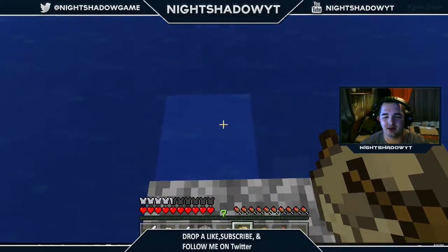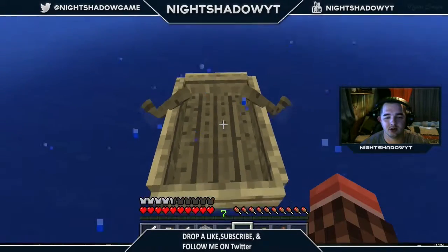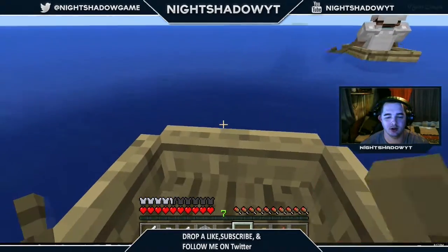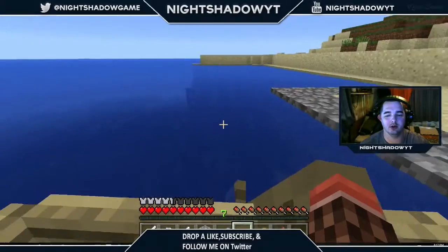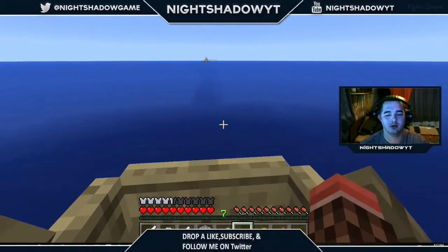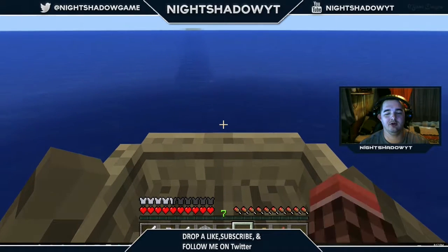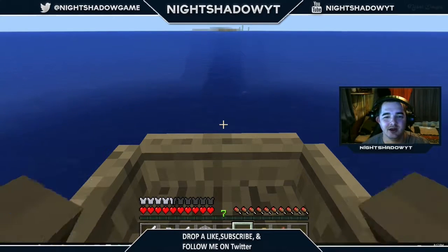How do I get into the boat again? I think you just right-click. Yes! Okay, how do I go forward? W, A, S, D — or just A and D. Yeah, A and D. I need to actually row.